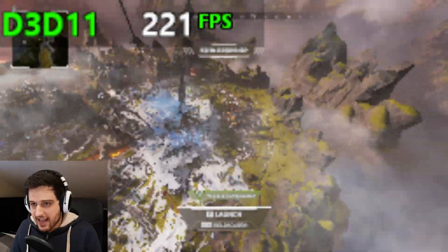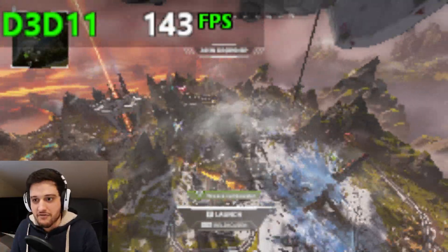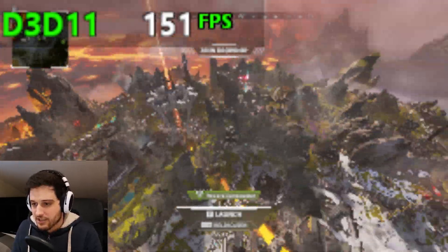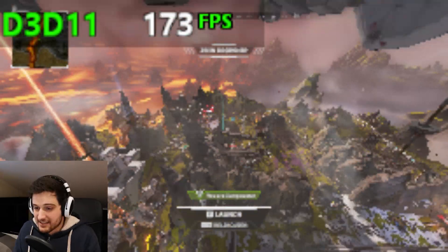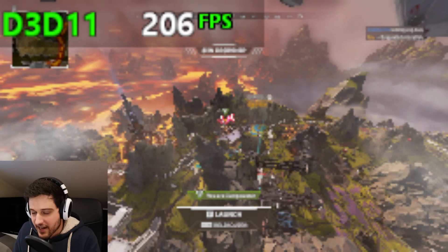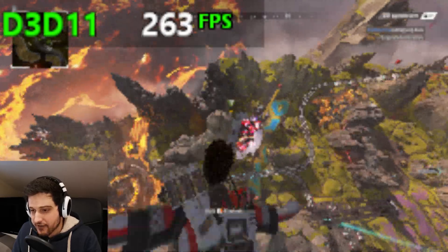We can't really get 144-plus FPS all the time because the game is not really that well optimized. Where do you want to drop Digimon? On the fireworks - oh, that thing over there, right? Yep, okay. I can sort of tell. How do I launch? F? Yeah, okay, let's go.